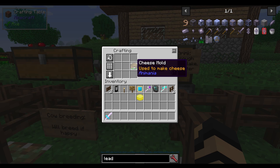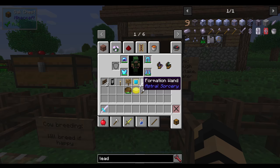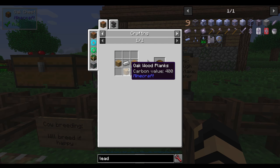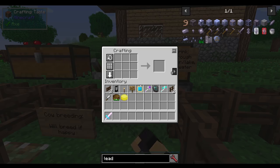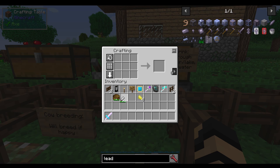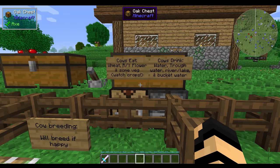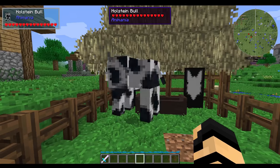I can take that out — it uses up a little bit of durability of the cheese mold. And you can actually use this in combination with a carving knife. The recipe for the cheese mold is just very simple — just some wood and an iron ingot. And the carving knife is going to just be a couple of iron ingots and a stick. But if I take this cheese wheel and a bit of a carving knife, you can actually turn it into four cheese wedges. It does give a good amount of saturation and therefore better overall if you were to eat these individually, but you can also use these in other recipes.